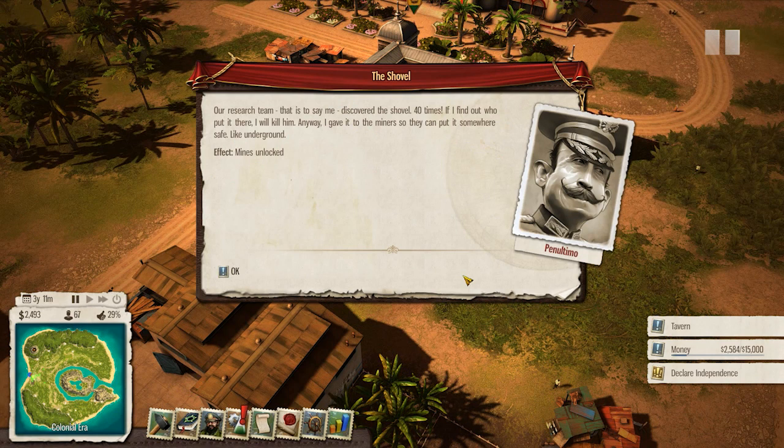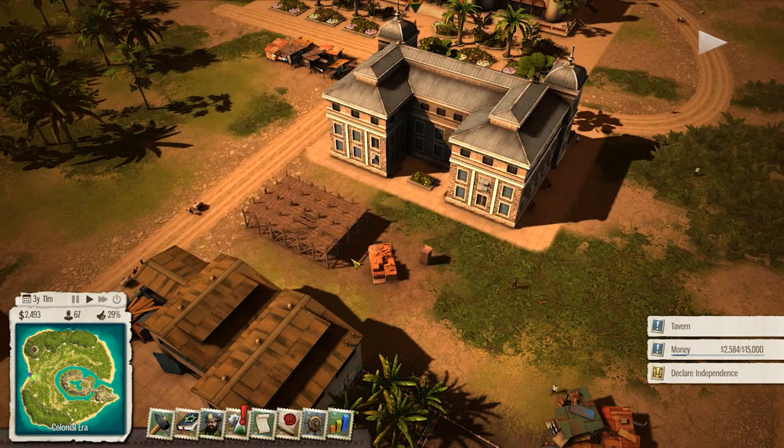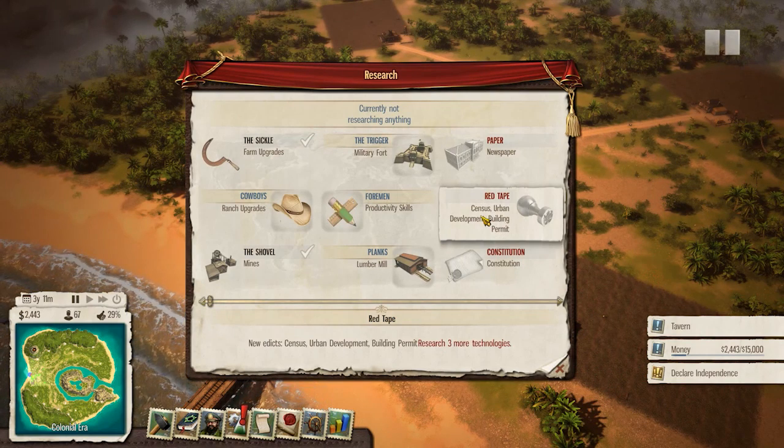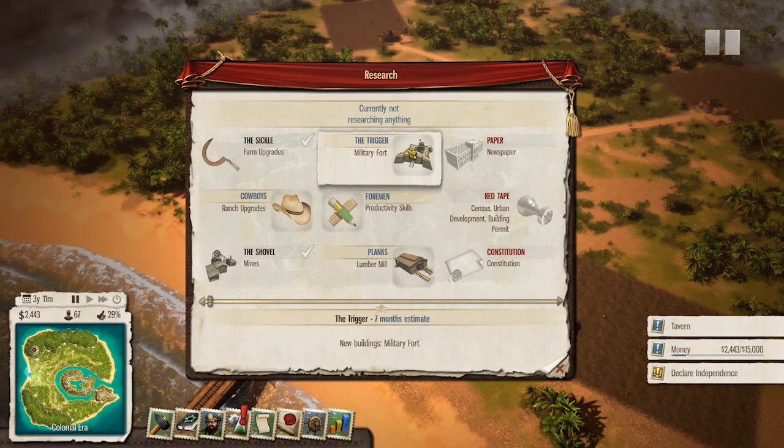Oh shit - 'Discovered the shovel! Oh, 40 times! If I find out who put it there I will kill him - no, anyway, I gave it to the miners so they can put it somewhere safe, like underground.' Hey, we got mines! Okay, it's time to make more money.